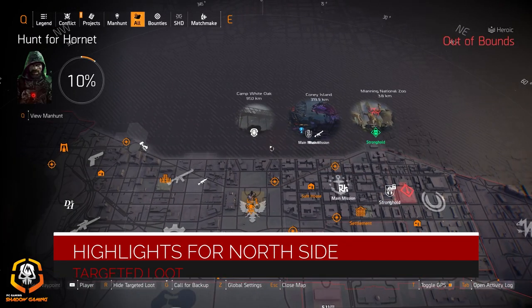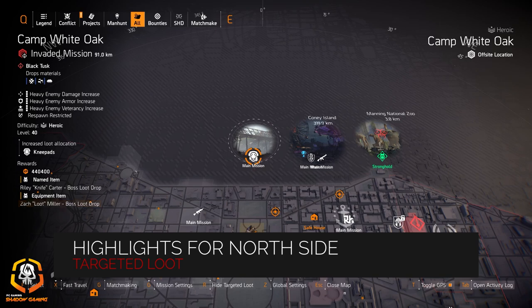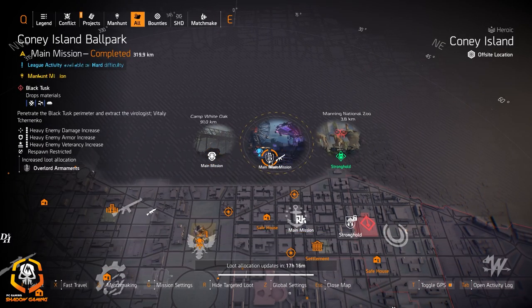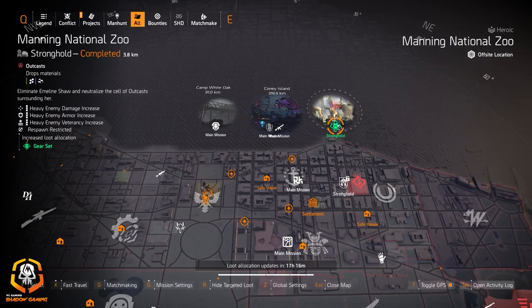Alright, north side highlights: we got knee pads at Camp White Oak, rifles at Coney Island Amusement Park, Overlord ornaments at Coney Island Ballpark, and gear sets at Manning National Zoo.